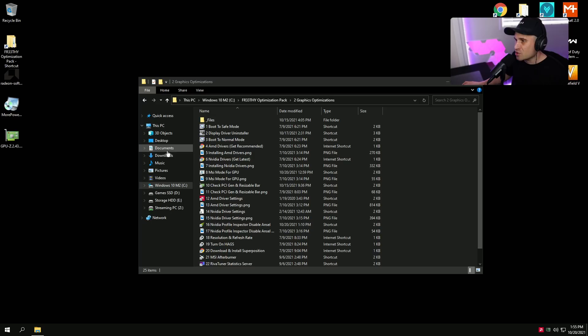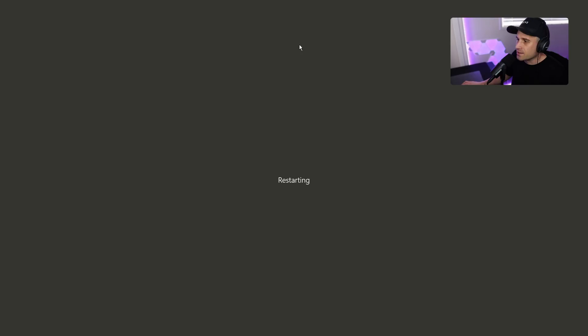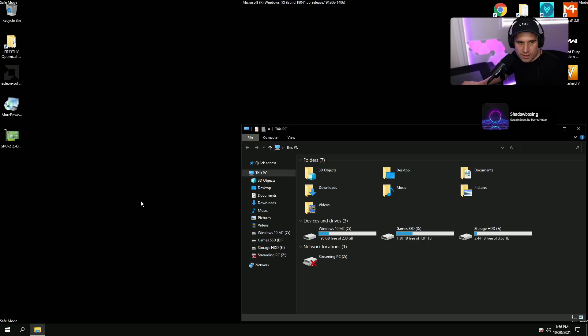To get started, we want to completely wipe everything and start fresh with a brand new driver. Go ahead and download the new driver. We're going to use MSConfig — run it, go straight to Boot, check Safe Boot, press Apply, then OK and restart.